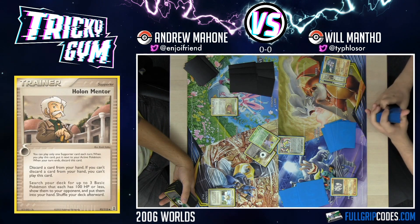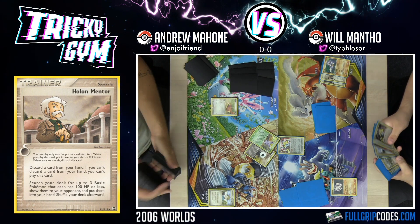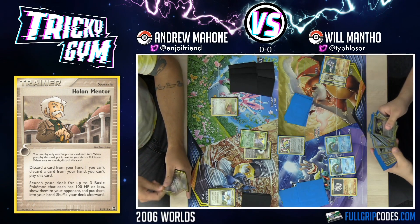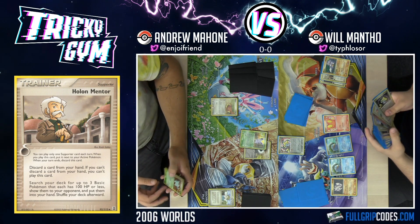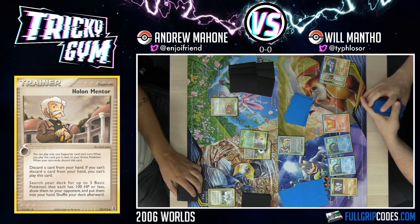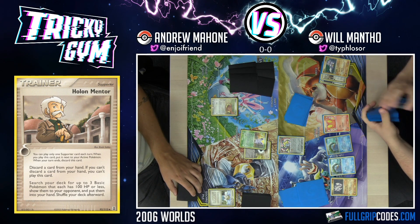I'm going to discard the Rhydon with the Holomentor, since I played two Rhydon and it's not that crucial in the matchup, so I'm not too worried about discarding it. I'll get Lotad, Lotad, and a Slugma. Let me check my prizes to make sure I didn't prize my Ludicolo. That's cool. And then I'll use Wishing Star.